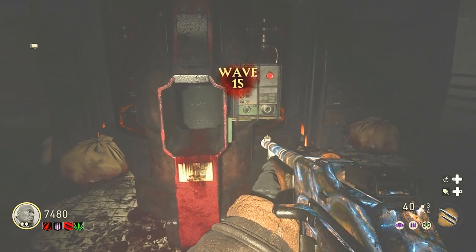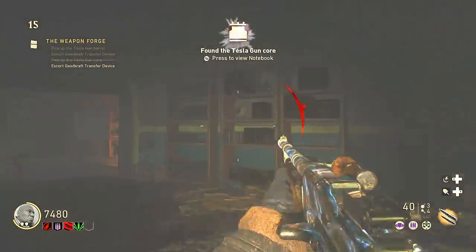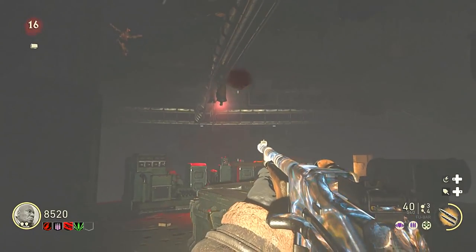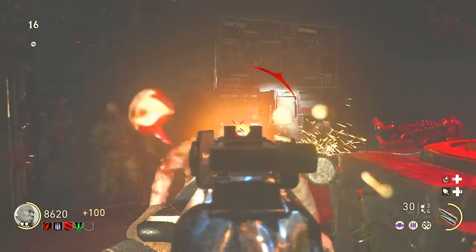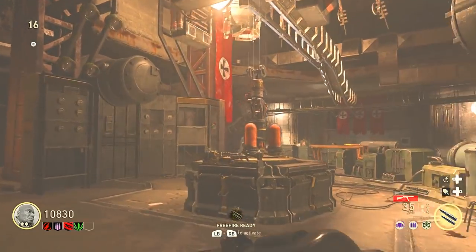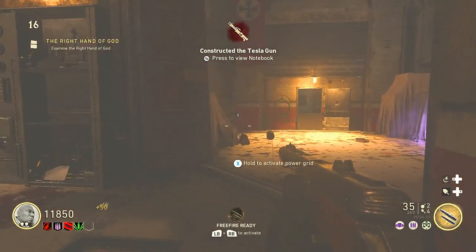Once you have both pieces — the barrel and the core — you're finally ready to walk the device for the final time back to the command center to actually build the weapon. When the machine gets back, go up to the table right behind the button you initially hit, put your Tesla Gun pieces on the table where it tells you, and the device will come over, charge it up, and the lights will come back on. Then go ahead and pick up your Tesla Gun.